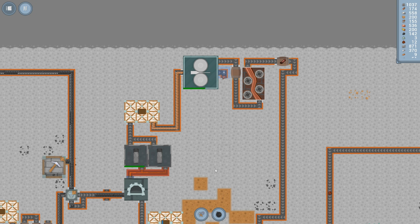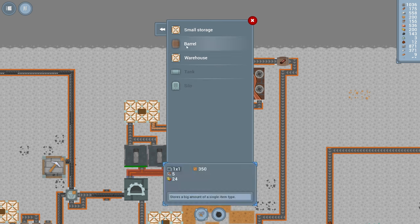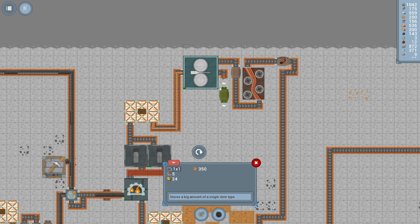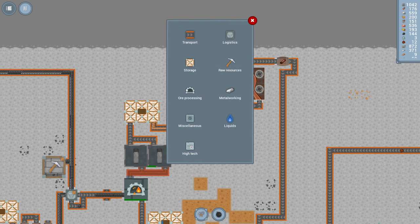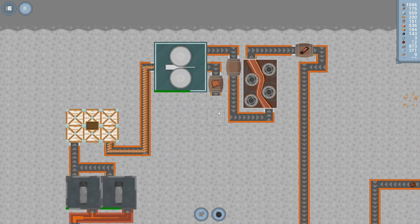We can put barrels pretty close here. As always we can move this stuff or realign it later. One's probably enough actually — let's make sure this is going to work and save up some copper plates. We should be good.